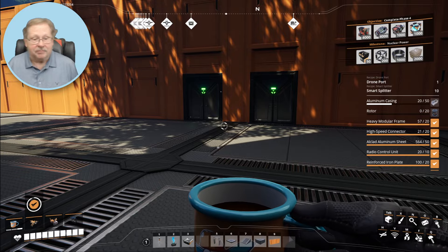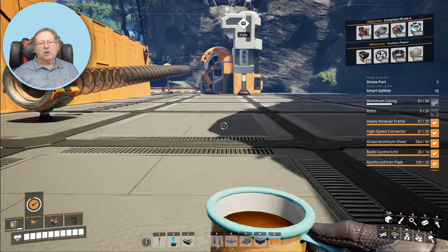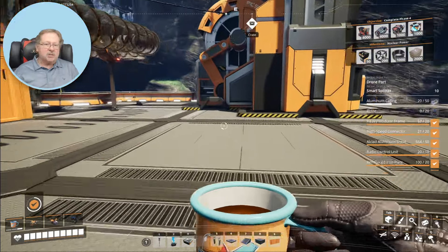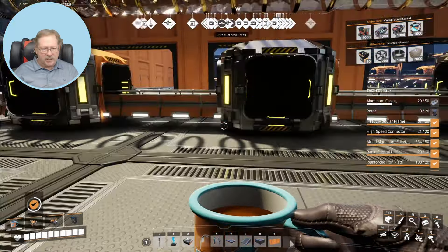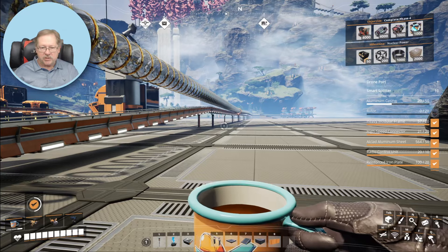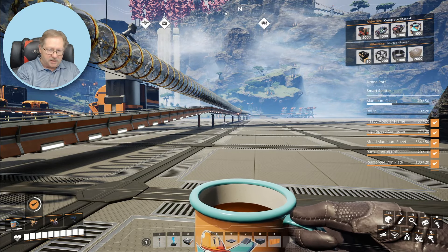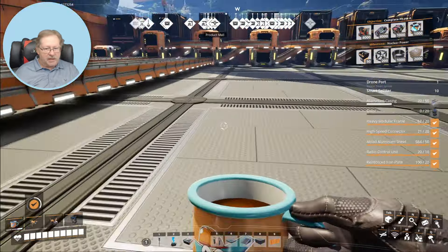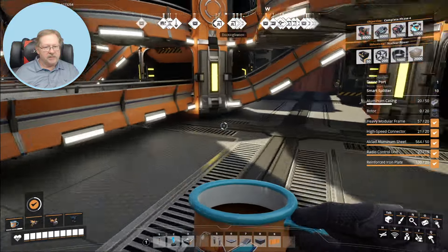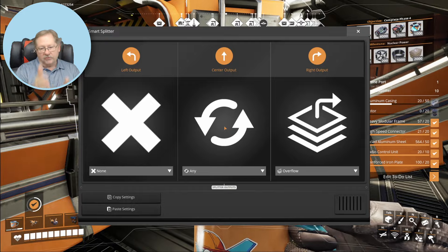Hey, it's time to play and I'm so excited that we get a chance to work some more on the mall. I noticed a few configuration issues that I want to show you. Over here we have these particular smart splitters and they receive their product from the train on this side. On the train they sort it, so down here we have the smart splitters set to accept any output at the center and if it's full send the overflow to the right.